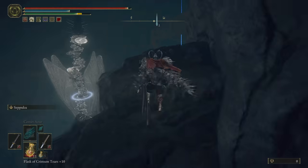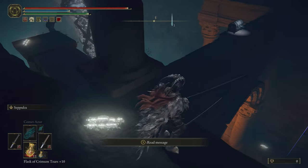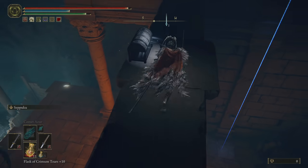It is a very short adventure, you don't have to travel far at all. Once you're here, make sure to be careful not to fall off or get hit by this enemy's attacks. You will then want to time it so he uses his projectiles, then make your way over to this chest, search it and there's your weapon.